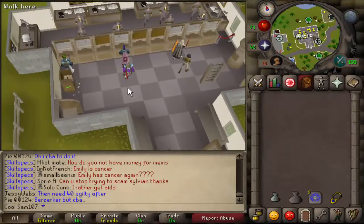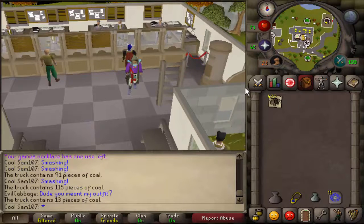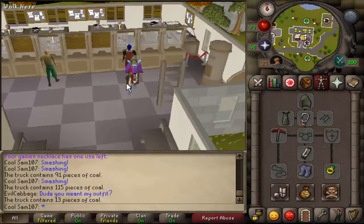So there you go — that's what you do to mine the coal. After doing one hour of coal trucks I managed to mine 422 coal, which resulted in a profit of 80k and 23k XP.